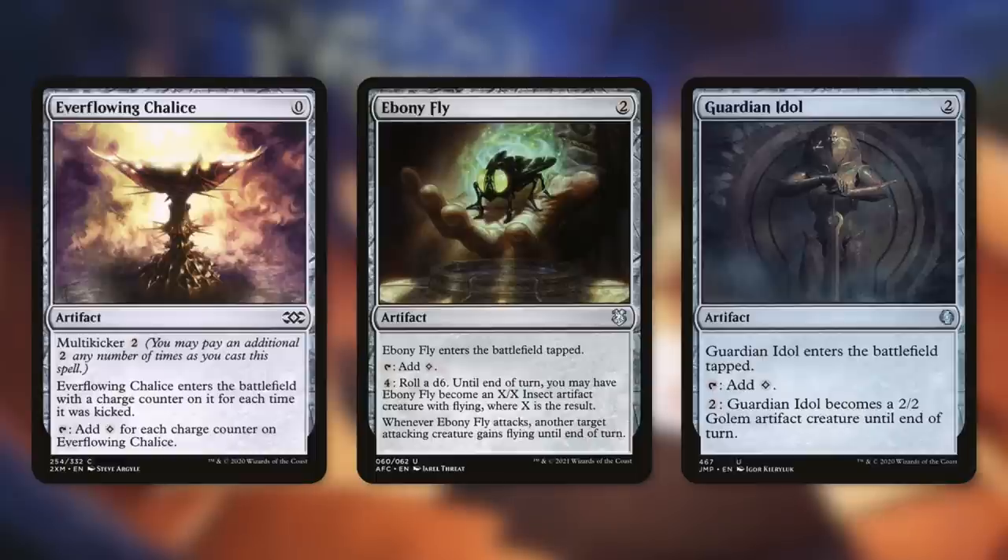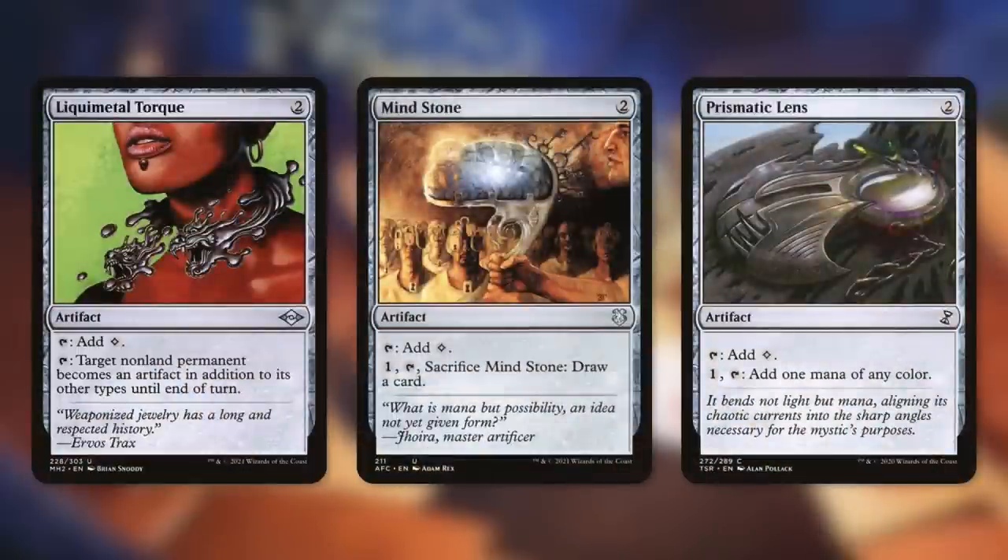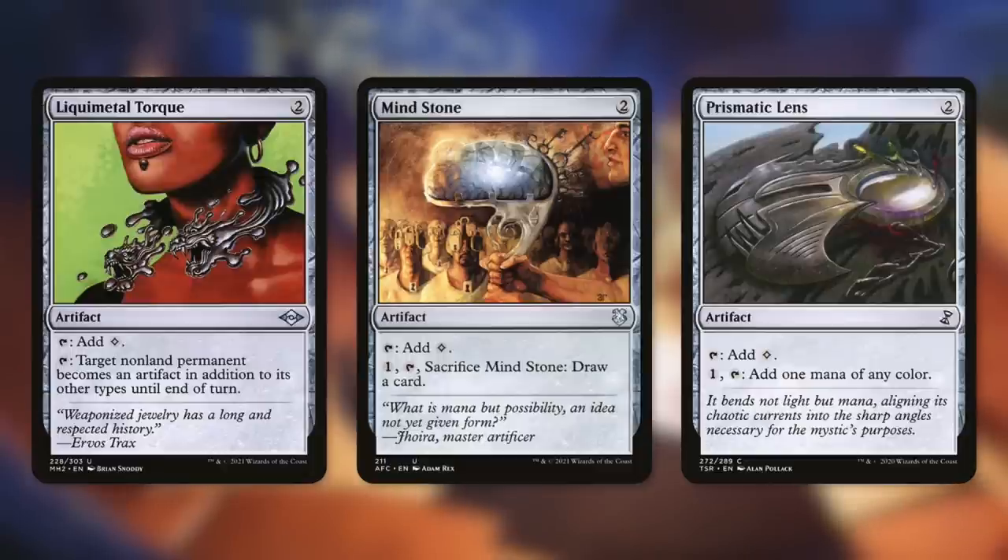Essentially every other card in this deck that is not a creature can be turned into an artifact creature with Karn, starting with Ebony Fly and Guardian Idol, which can actually turn into creatures themselves. Each of them enters the battlefield tapped and can tap for a color, so some really good early ramp. There's also Liquimetal Torque, which can tap to make a non-land permanent an artifact until end of turn — this can actually turn our opponents' things into artifacts, which we can then turn into creatures with Karn, as a sneaky way to remove things.